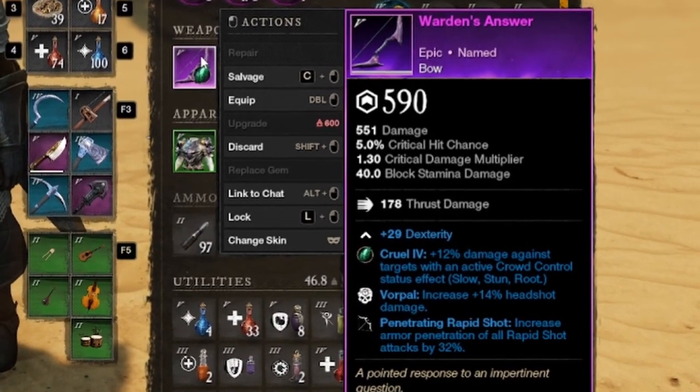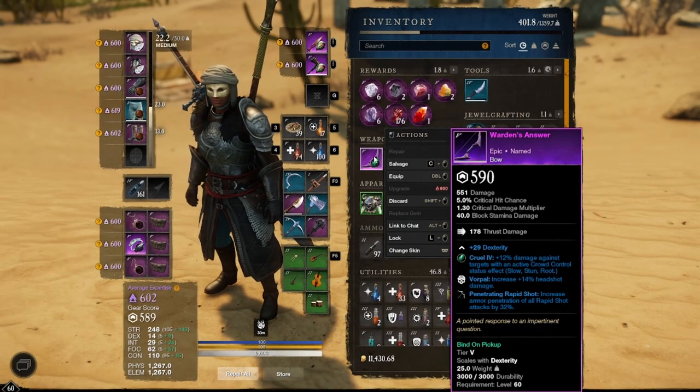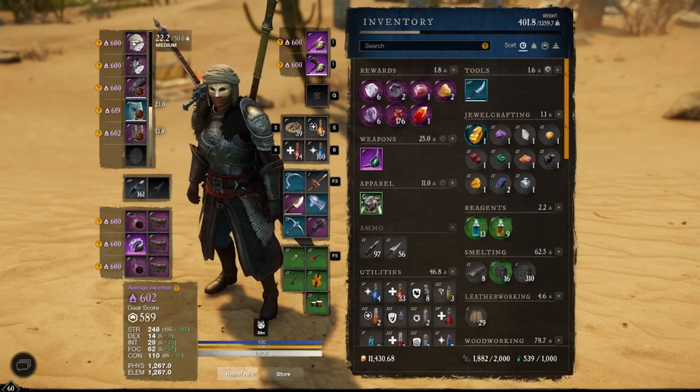When you upgrade it to legendary with the umbral shards you'll get a third perk. There you go — it has vorpal, penetrating, rapid shot, and enchanted three. Really good perks, so there you go — Warden's Answer is a really good bow for all you dex users.